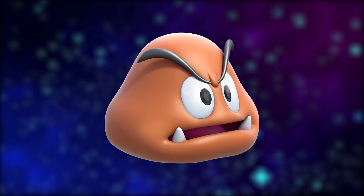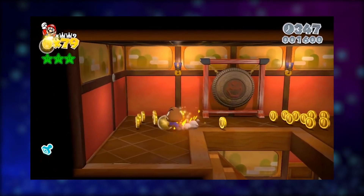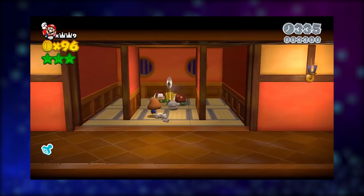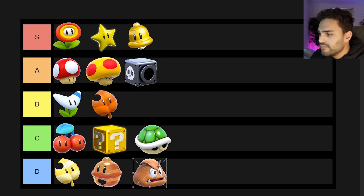Next up, we have the Goomba mask. You wear it and the Goombas will not attack you — similar to how Paper Mario: The Origami King had a Paper Macho Goomba item where you blend in with the Goombas. I don't know why you would want to wear a Goomba mask to blend in with the Goombas — Goombas are harmless and you can easily take them out. I'm going to rank this D rank, because I would never really find myself wearing a Goomba mask. I'm not a Goomba.